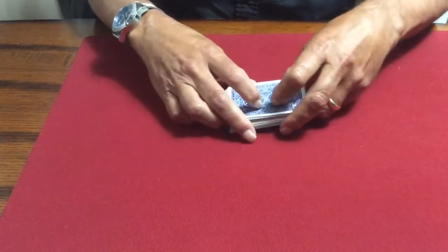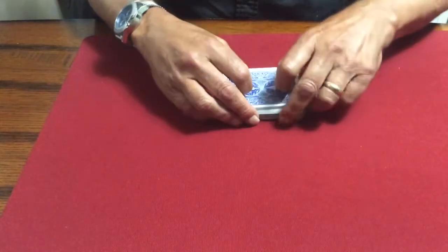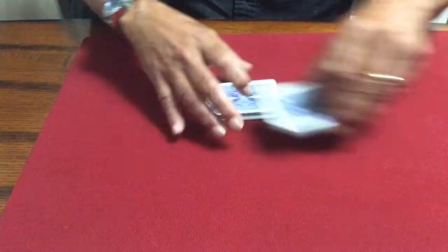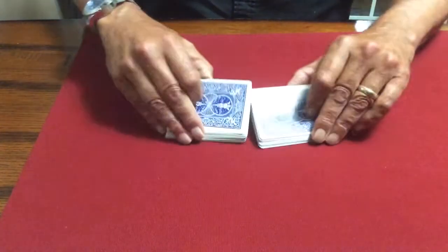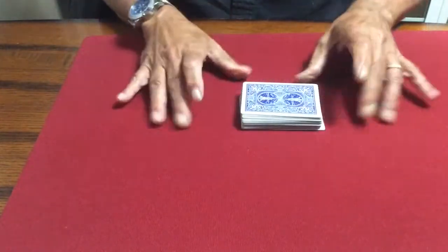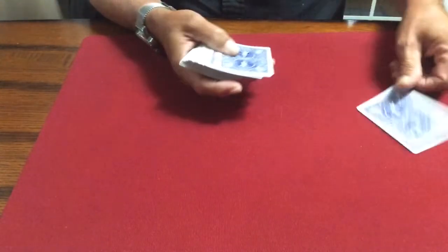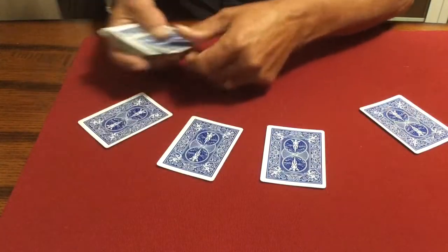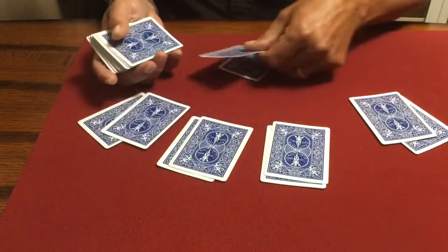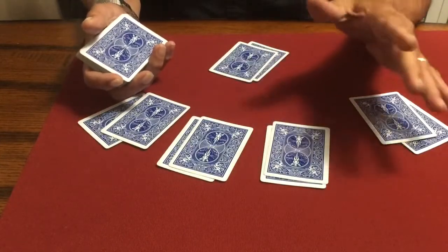The rest of it is the same. You cut these into the pack and give your shuffle — one legitimate shuffle, and the damage is done. You deal clearly off the top. Always stress that you're not doing anything crooked, because you really want credit for stacking four, ultimately five hands in one shuffle. That's the big thing.